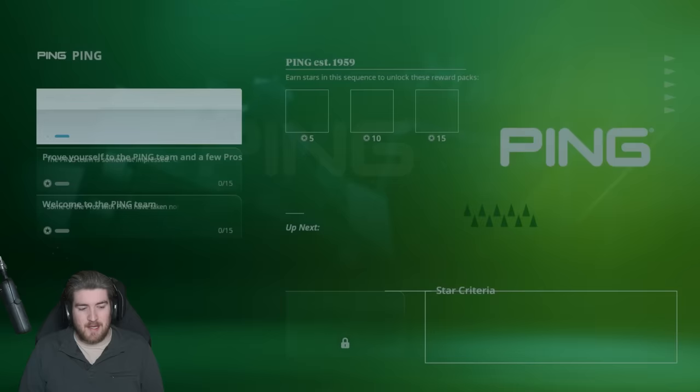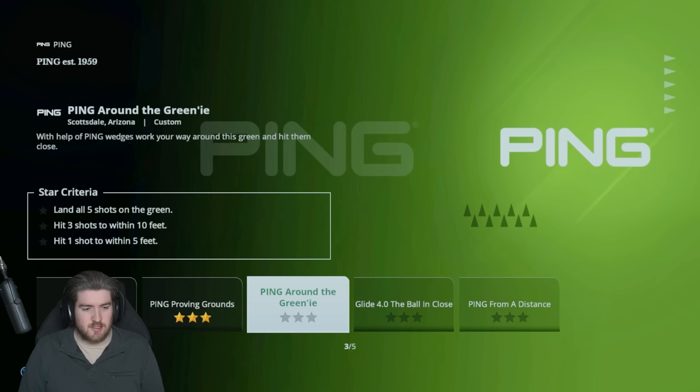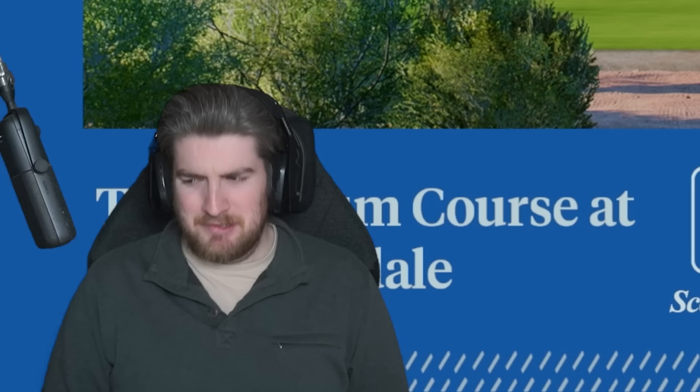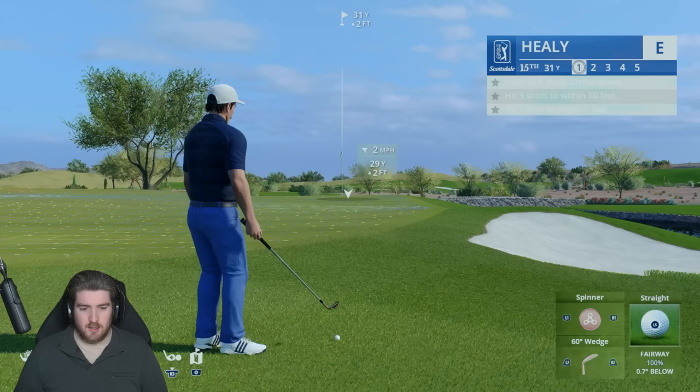Let's try a few of the Ping sponsor challenges — I've done six out of fifteen already. 'With a set of Ping wedges, work your way around the green and hit them close.' Pinging around the green — we could manage that. Our wedge game is a lot better than it was before, improving every time we play. Scottsdale Arizona — we only need to get one within five foot and the rest within ten foot.